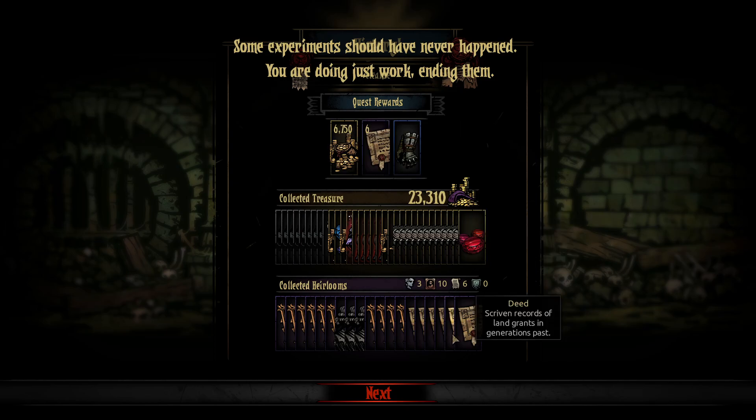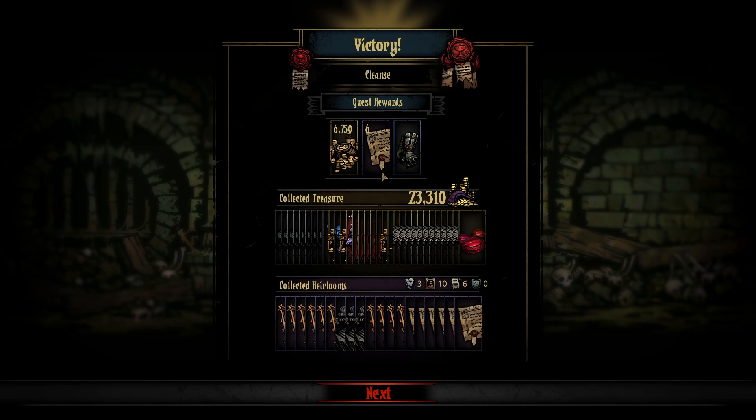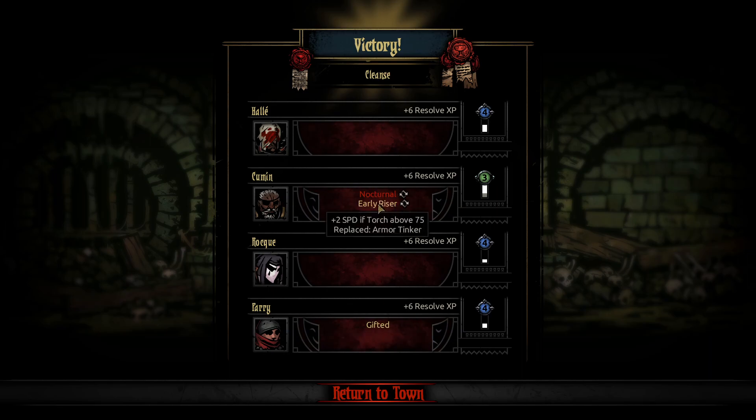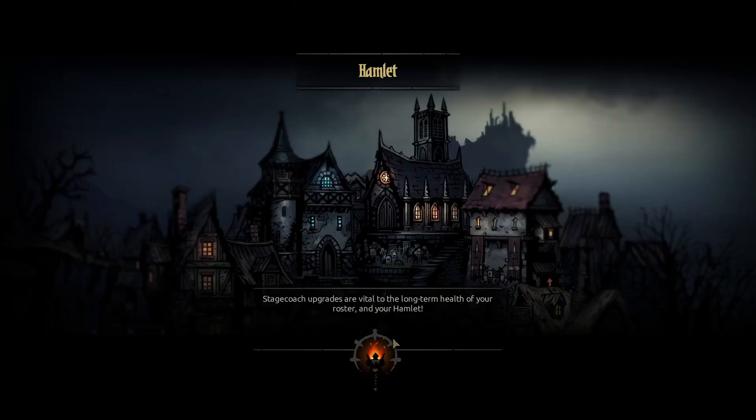Good gold, good gold. Decent heirlooms obviously. Deed-wise we got 12, 10 portraits, 3 busts. Gifted — 20% healing received, plus 2 speed when torch is above 75. They cancelled each other out — dreadful thing.